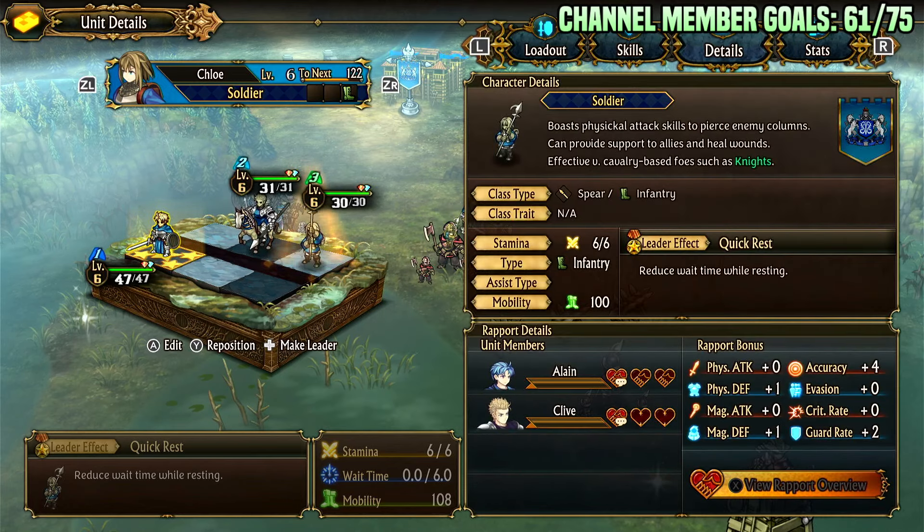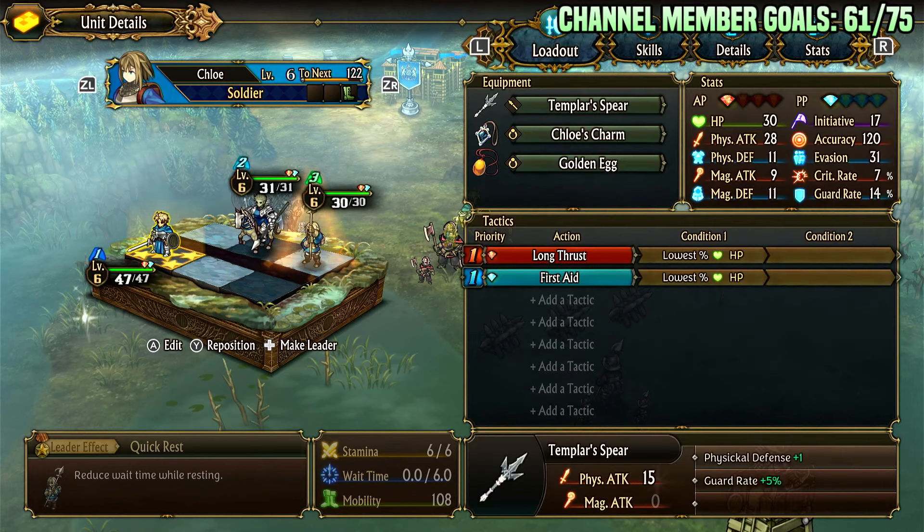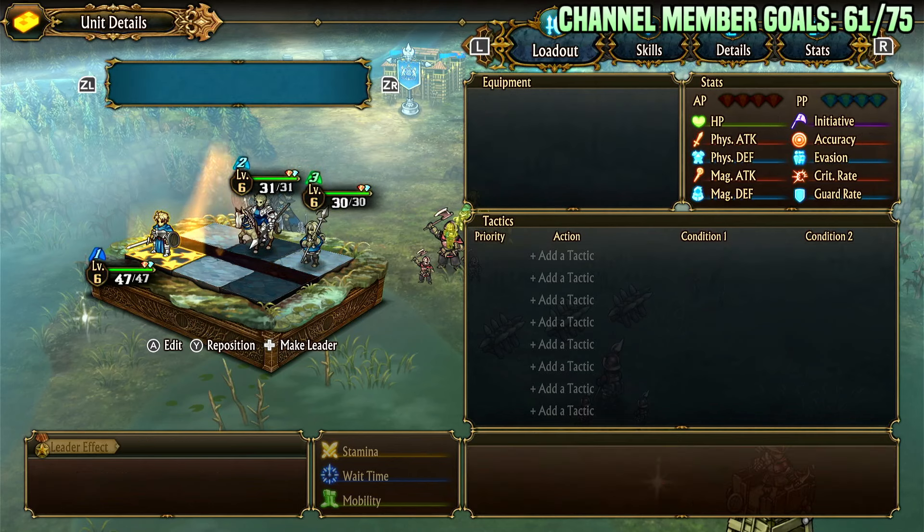It's a spear infantry class, so any spear weapons you have access to it can use. For Chloe's loadout I have her on Templar's Spear for damage and she's still on Chloe's Charm. You could throw something else on her if you want just to get XP and snowball her XP a little bit. She also has Golden Egg, which doubles the amount of gold you get, so she helps make money and levels herself up a bit faster.